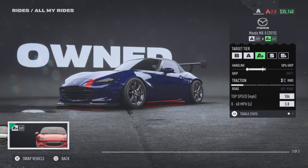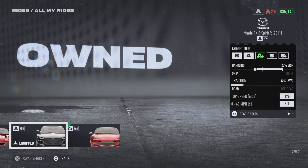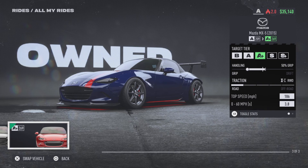So my MX-5 is sitting here at 269 because just one more point puts me up into the S tier. You are going to do that for your vehicles to make sure that it is the most tuned and as fast and just as high performing as it can be before you move up to the next tier.